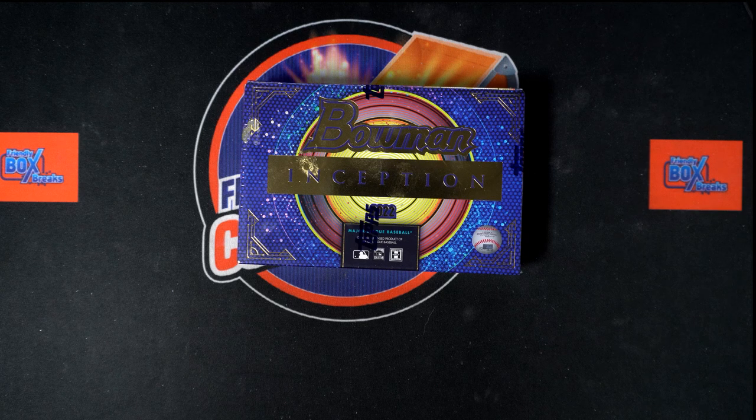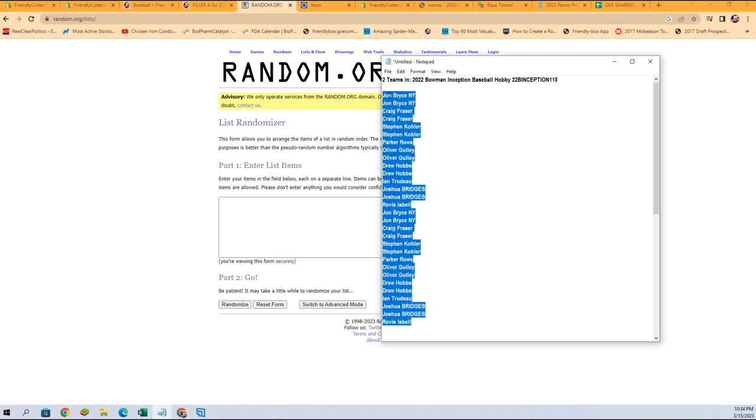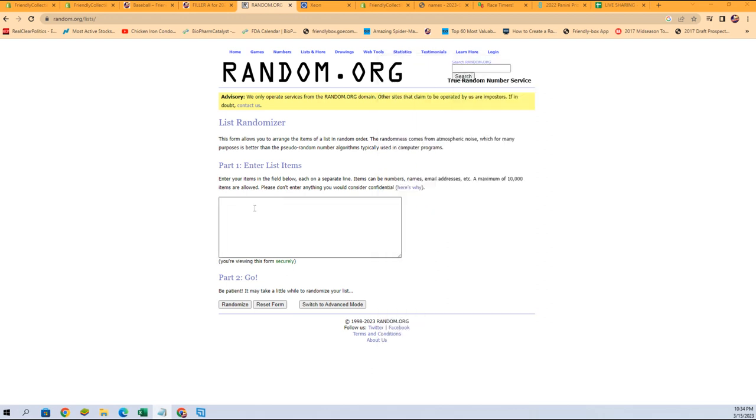We're gonna switch over right now and start the randoms with our owner names right from here. Copy and paste, and seven times.